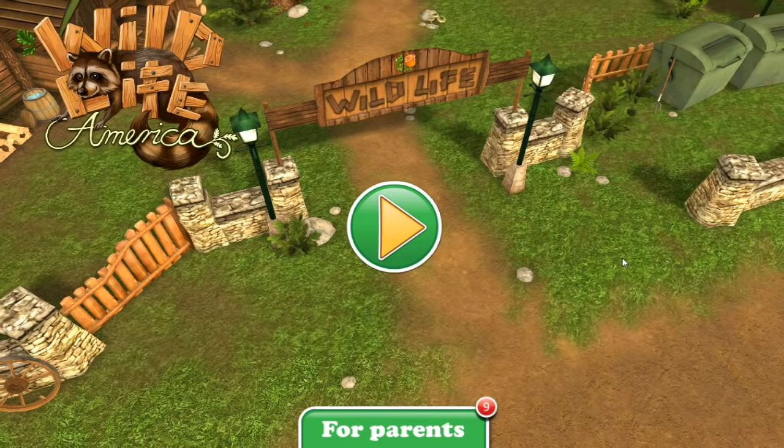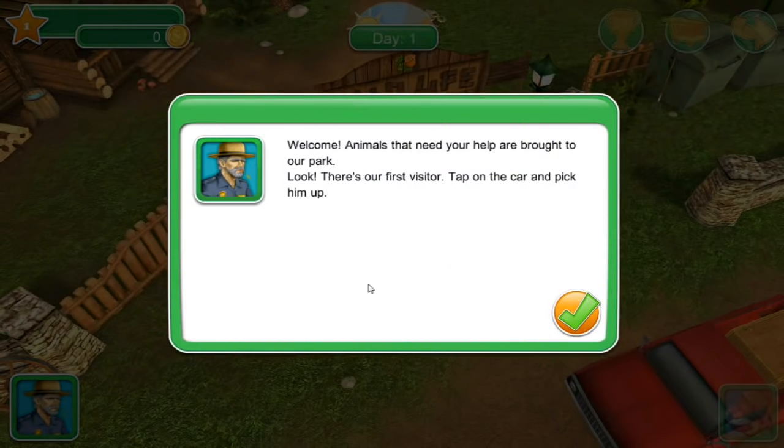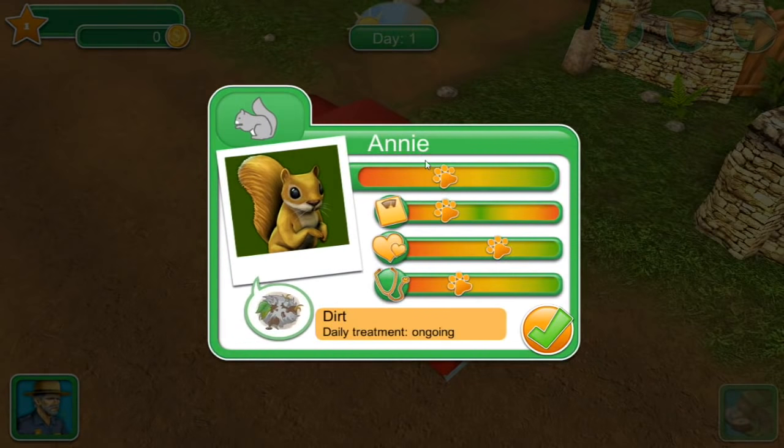This is the fully unlocked version so we should have access to all of the amazing animals. Oh my gosh, is that a mushroom? That would be so cool! Let's dive in and help that poor little squirrel - it looked like it was so hurt. Welcome - animals that need your help are brought to our park. There's our first visitor; tap on the car and pick him up. Is it the little squirrel? Oh my goodness!